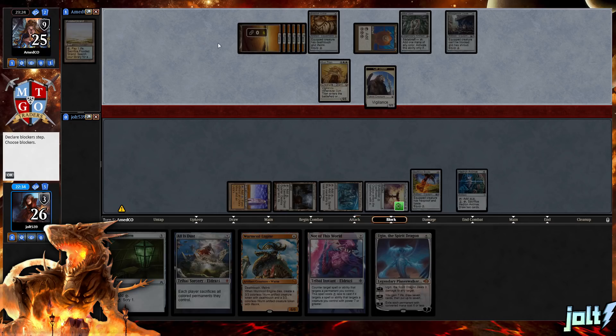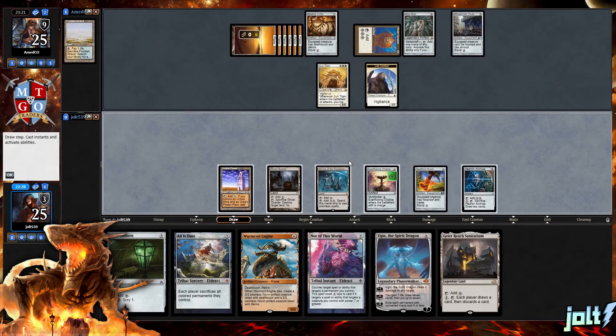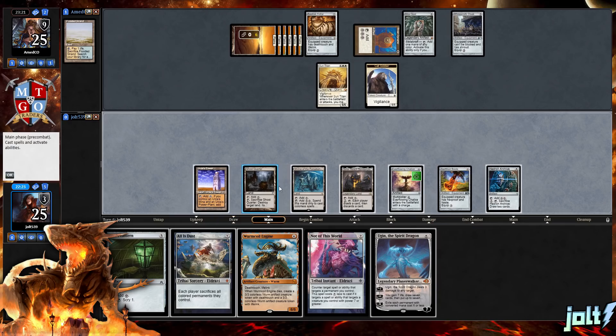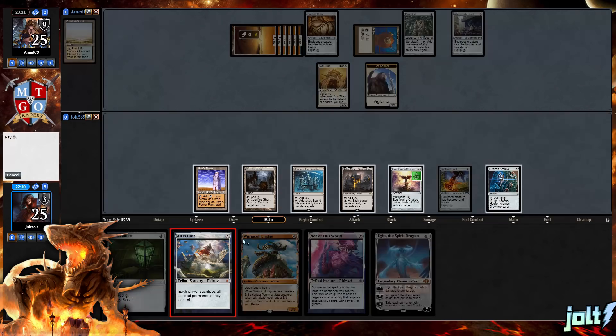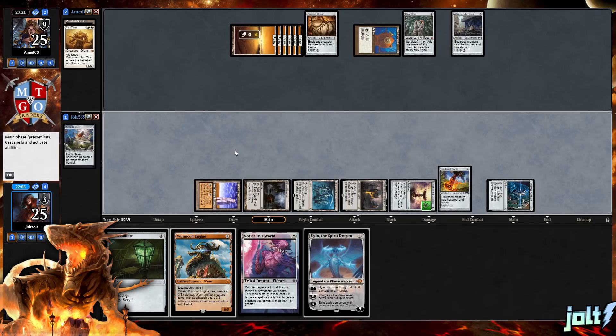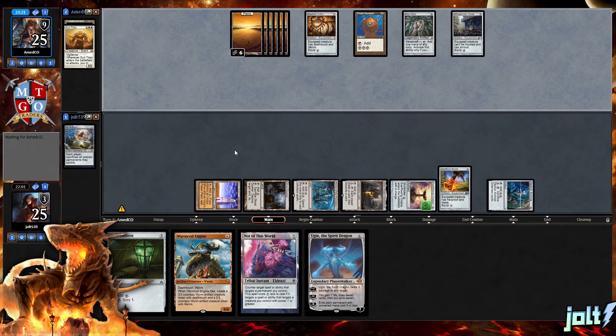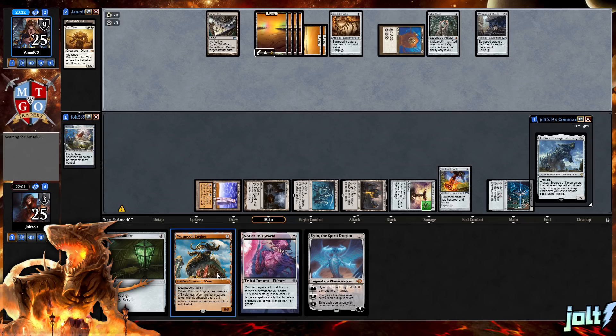Now it is officially free time. We can have some fun. We are sitting at six mana, and what we can do is get down Wyrmcoil Engine — that would be a good way to combat Sun Titan. We hit the land drop, so that's seven mana, just a little bit far away from Ugin. If we really want to deal with Sun Titan, I think All is Dust would be a good option. Having a one-sided board wipe is a wonderful way to propel this deck. So we're in a position where we can go for Traxos next turn, or simply go for the value play with Wyrmcoil Engine, forcing them to have some sort of answer.